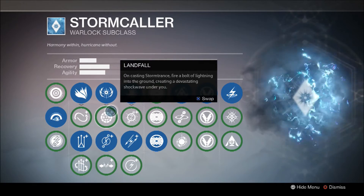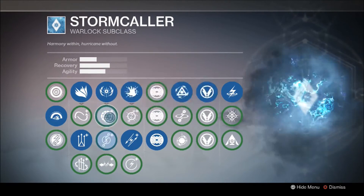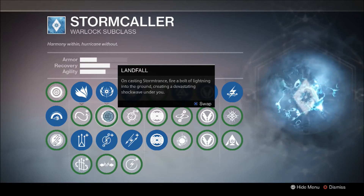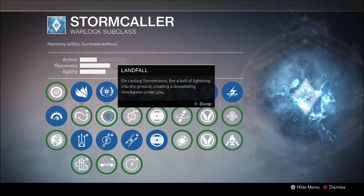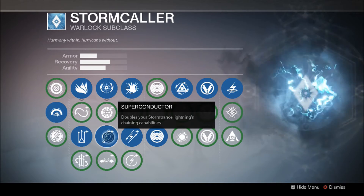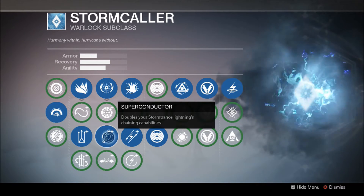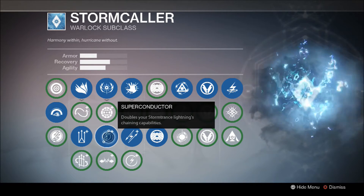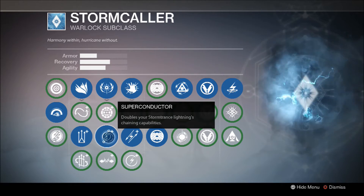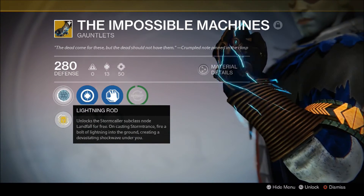Now for the Super, we have Landfall — awesome perk — Super Conductor — awesome perk — and Ionic Blink, which is kind of cool. This is a really powerful column. Landfall is basically like Titan Slamming and then starting your Super, so that's like getting two Supers in one — it's ridiculous. Super Conductor doubles your Storm Trance's lightning chaining capabilities, and it feels like quadruple. In PvP I average 5 or 6 kills with Storm Trance using this perk — when you can average killing the entire other team with your Super, use that perk. It's extremely good for PvE as well. That said, Landfall is also really good, which is why you should have those Gauntlets that give you Landfall.